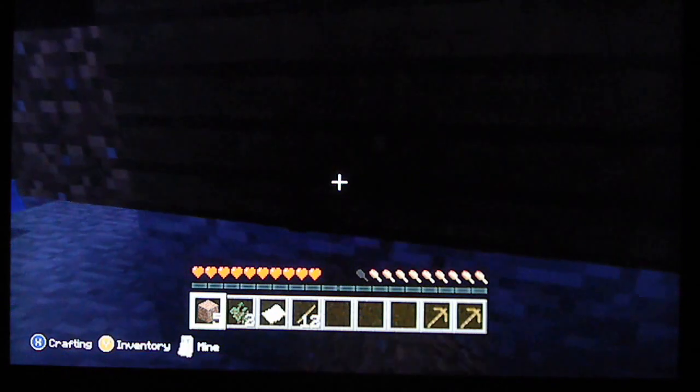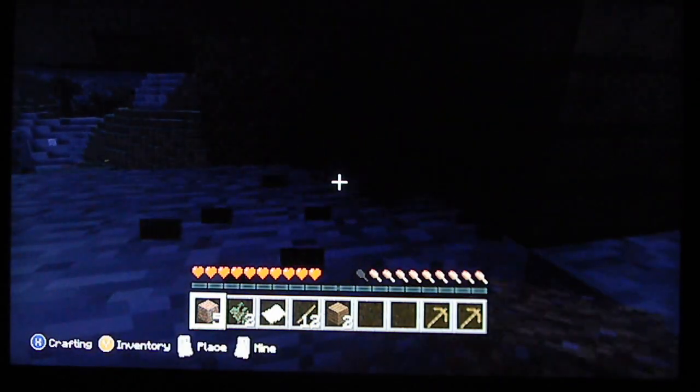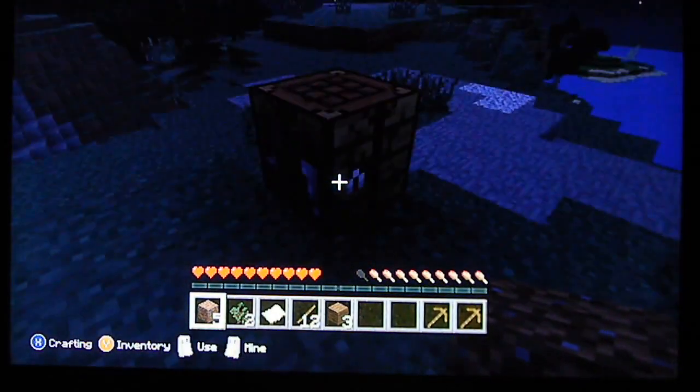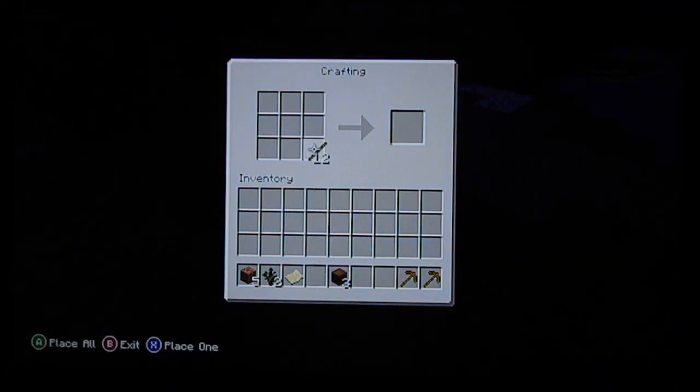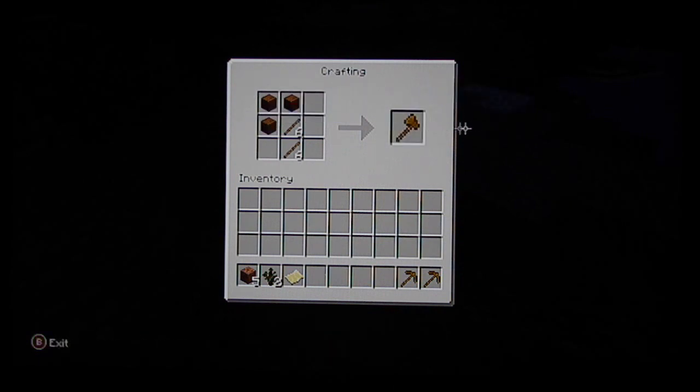I'm just going to take down the shelter and mostly I just need to get the wood — I think I just need maybe three pieces. I'm going to make myself an axe real quick. Okay, build an axe, put this right here. There's my axe — take that with me. And then I pretty much just want to get started mining.